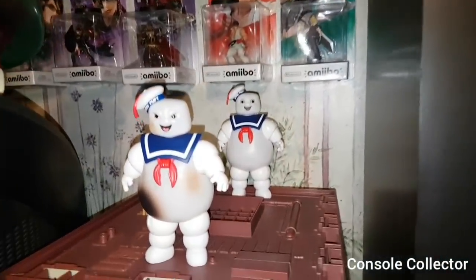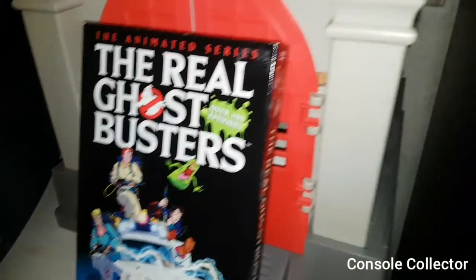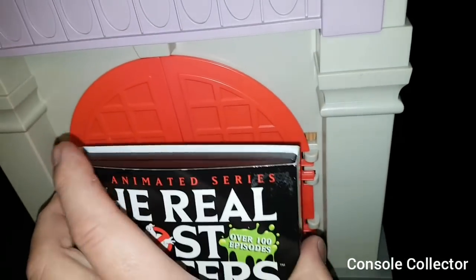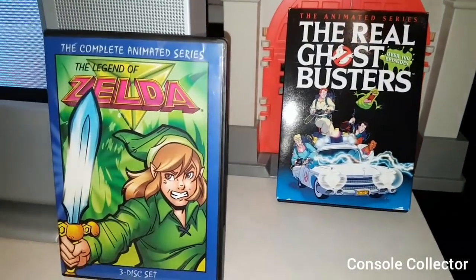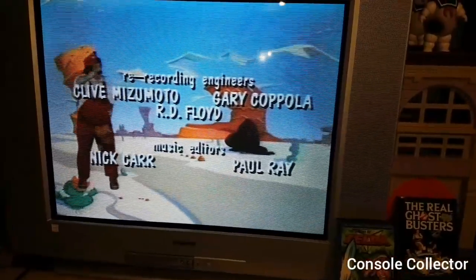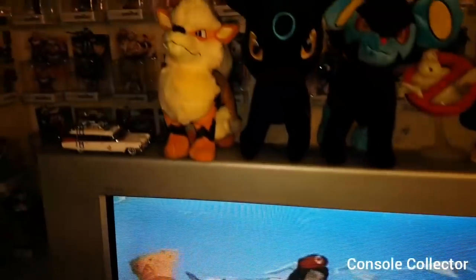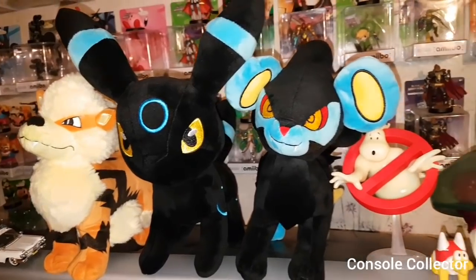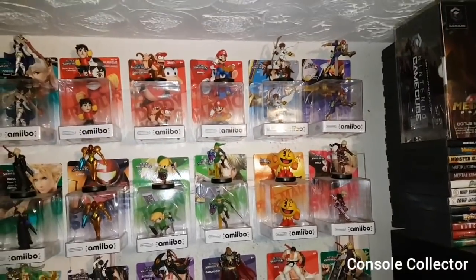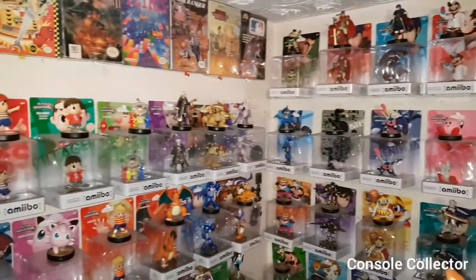Moving over here we have a couple of Stay Puffs and my childhood Ghostbusters Ghost House play set with the complete series of Ghostbusters — inside I do have the Ecto-1. Then here we have the Legend of Zelda complete series cartoon playing on my Sony Trinitron CRT. At the top here we have my three favorite Pokémon: Arcanine, Shiny Umbreon, and Luxray. Got some more figures there. And then here in the back we have the complete Super Smash Bros. Amiibo set — all first print — I've got one open and one sealed, all North American.